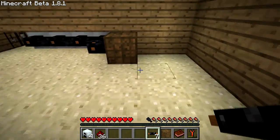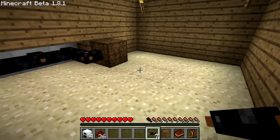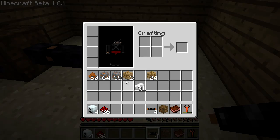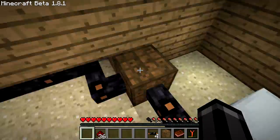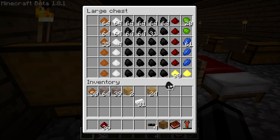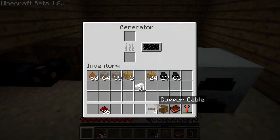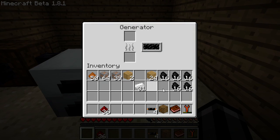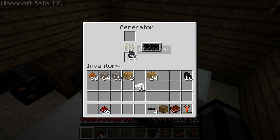What we need to do is feed this with some power. We'll take these generators and put them on either side so all four are powering the bat box, and then the bat box will power these machines. We're going to power them with charcoal because I want to get rid of it — I hate charcoal. We'll put 16 in each of these. 16 here, 16 here, 16 here, and 16 here.